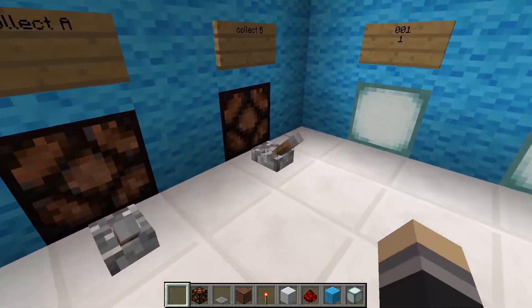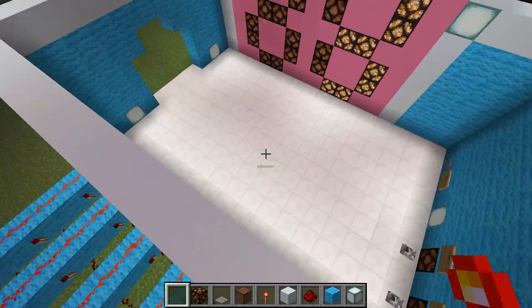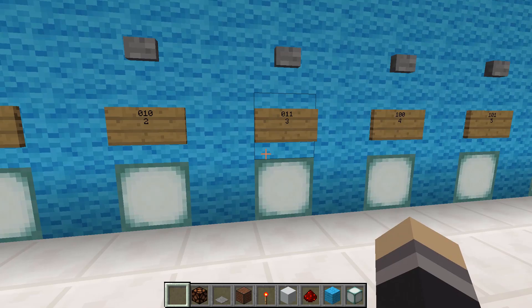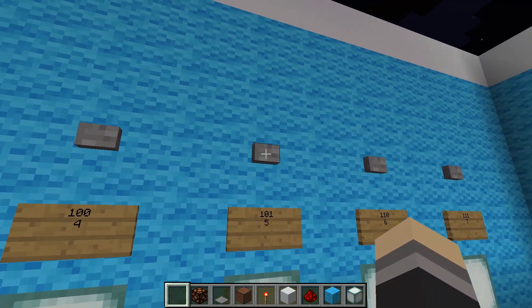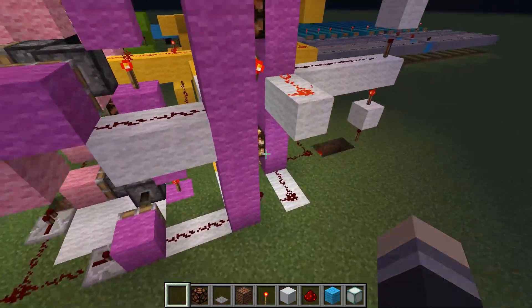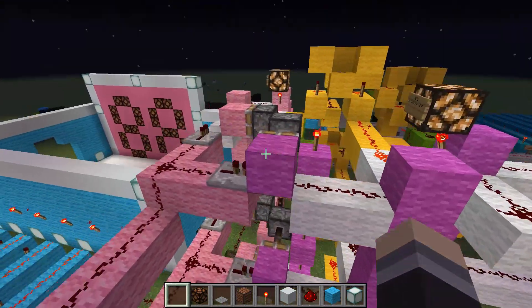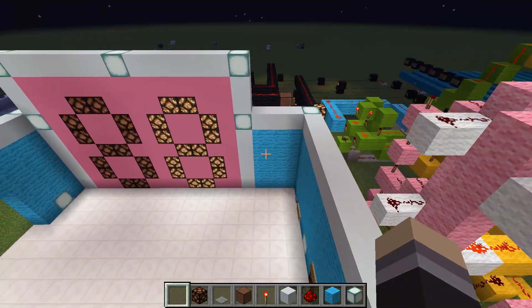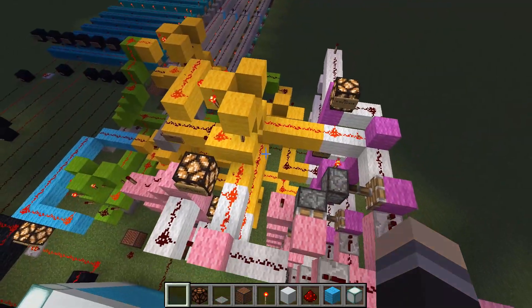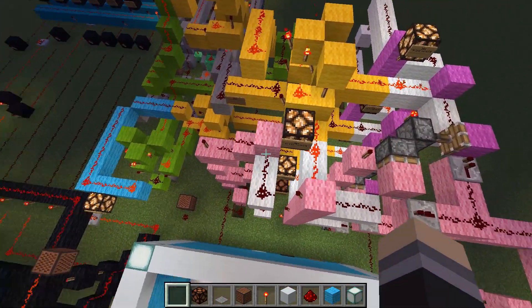The creator resets and demonstrates saving a five (binary one zero one) into the purple tower. After storing, the purple tower shows one zero one. Note blocks play during every interaction because the creator 'thought it'd be fun.' Another Discord notification is acknowledged and ignored.